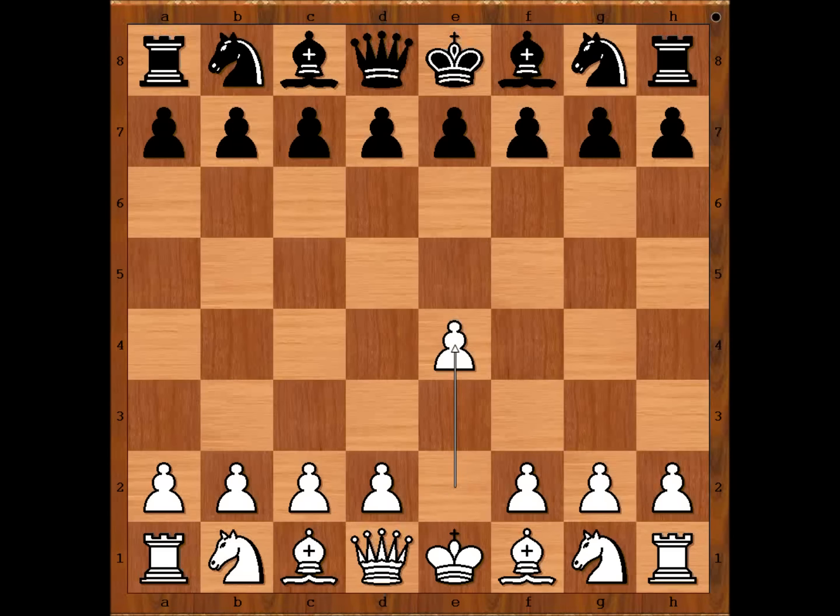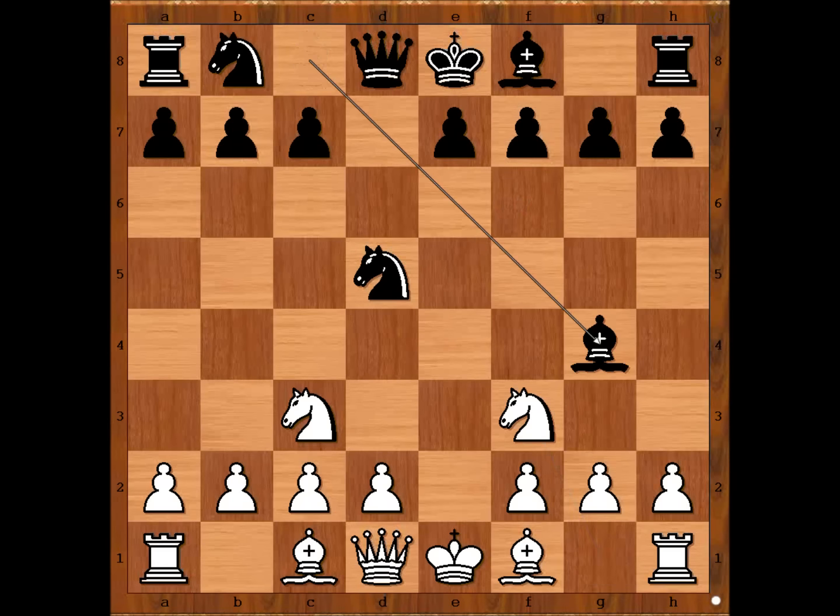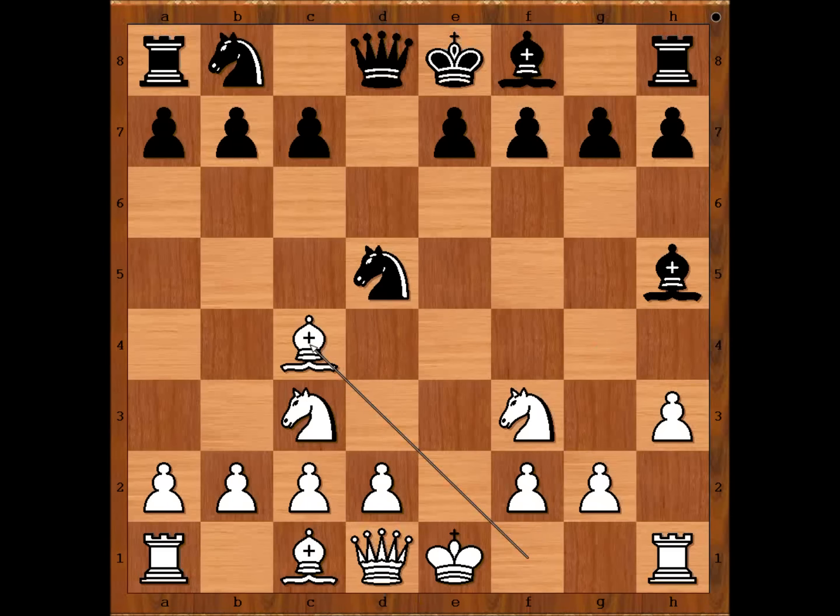He started with e4. Bettinger played knight to f6, playing Alekhin's Defense against Alekhin himself. What would Alekhin do against his own defense? e5 attacking the knight is the standard move. Alekhin played knight to c3 defending the pawn. d5, e takes on d5, knight takes on d5, knight to f3, bishop to g4, h3, bishop to h5, and Alekhin played knight to e4. d4, bishop to c4, and bishop to e2 are the three most popular moves nowadays.